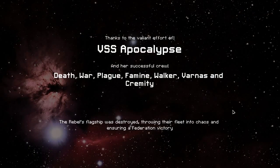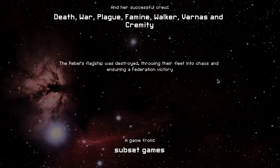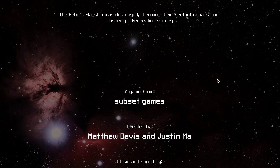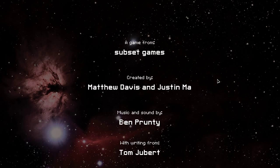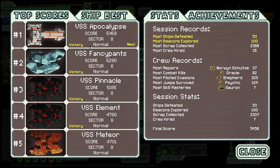Thanks to the valiant efforts of the VSS Apocalypse, the end of the world was brought upon those fools. The successful crew with Death, War, Plague, Walker, Kremity, and Varnus have defeated the Rebel Flagship. The Apocalypse has done its duty. Fantastic — that's a best score ever, I think. Congratulations — we've defeated the Rebel Flagship and ensured the victory of the Federation over the Rebels. We've gathered 5,458 score. That is our highest score ever, beating the VSS Fancy Pants, one of my efforts in the Crystal Cruiser where I learned why people like the Crystal Crew in boarding parties. 53 ships defeated, 100 beacons explored — very nice.